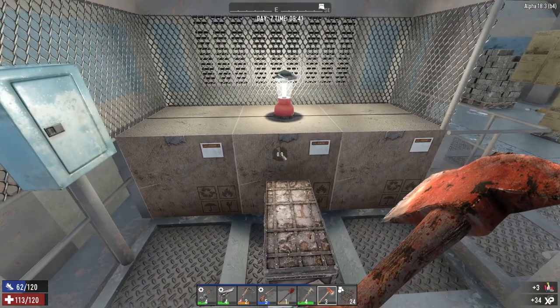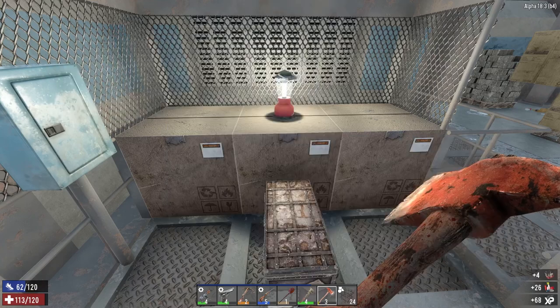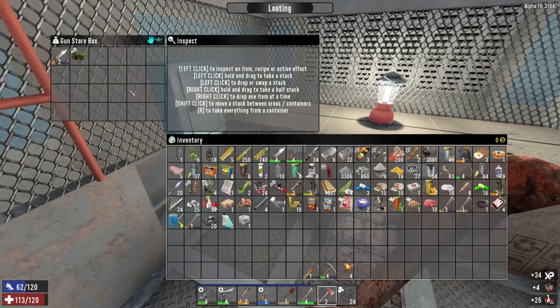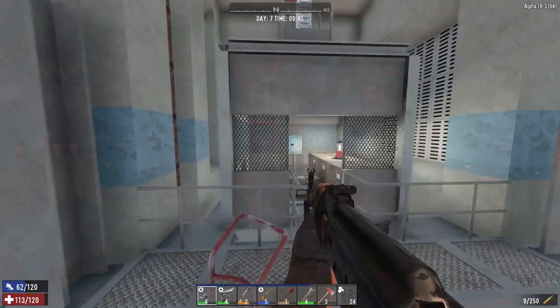What have we got here? Shamway foods. Nothing. Just some scrap polymers. Repair kit - yes please. And the last box here - nothing. Let's get out of here.